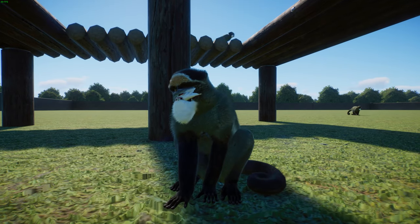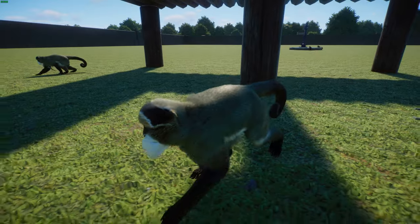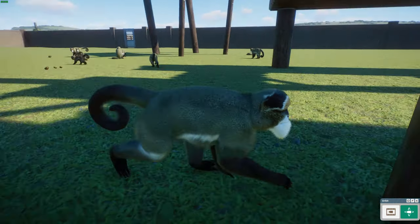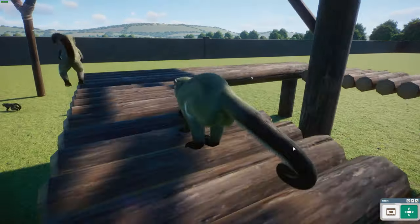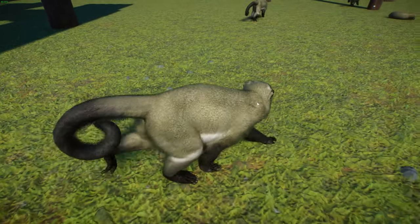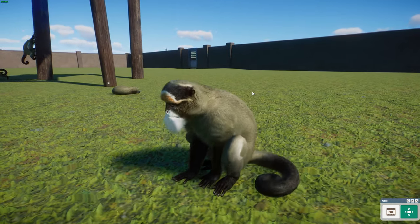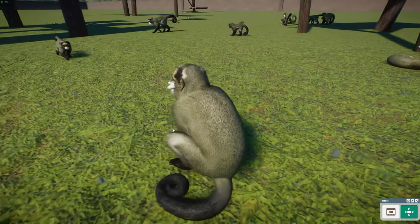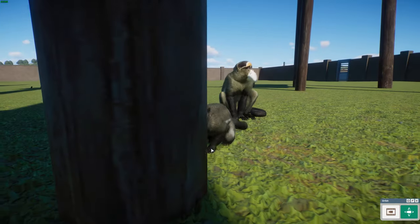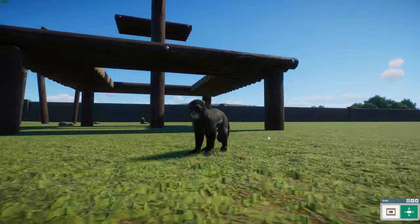They are the most sexually selective of all the guenon monkeys. Males weigh about 7 kilograms and females about 4 kilograms. Adults have green-grey agouti fur with a reddish-brown back, black limbs, a black tail, and a white rump. Both sexes have cheek pouches to carry food while foraging. Males have a very distinctive blue scrotum. Juveniles lack these extreme features, which seem to be symbols of age.